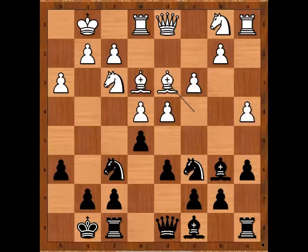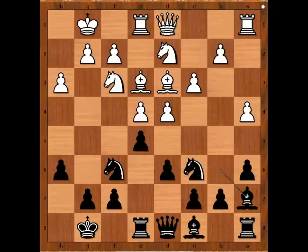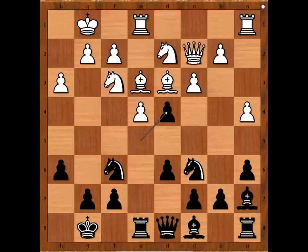Interesting. Bishop to d3, rook to e8, knight from b to d2, bishop to a7, queen to c2, e takes on d4. White to move. Now white would love to capture with the pawn, but then knight to b4 — let's have a look.